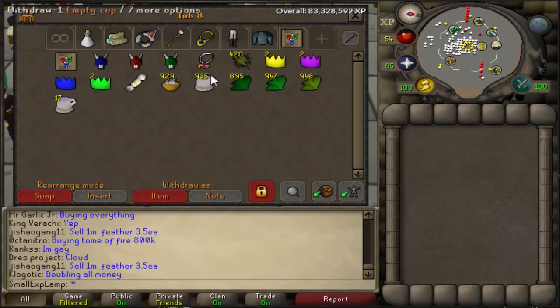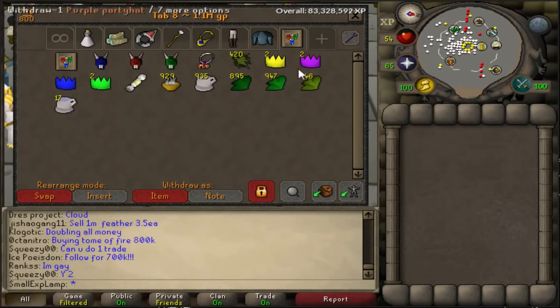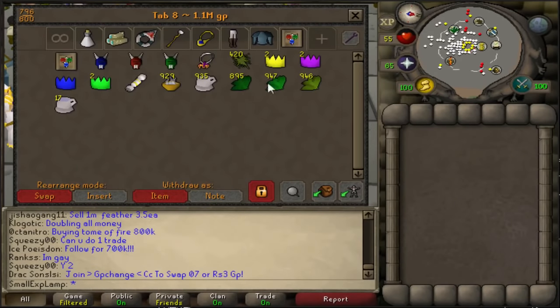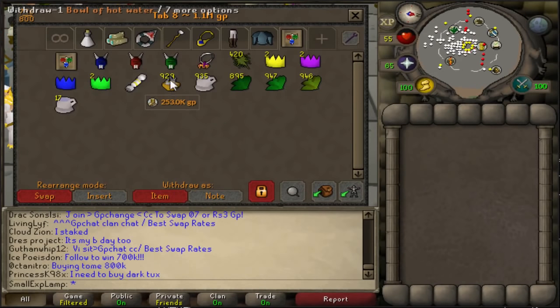I like to take out 14 of these at a time, then 14 of these, put them all in. Take out 14 Guams, put them all in, 14 more, put them all in, then 14, 14, and then you're done. I'm going to go ahead and fast forward that and show you guys how long it takes me to do that.